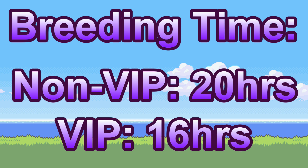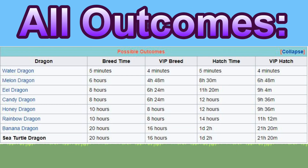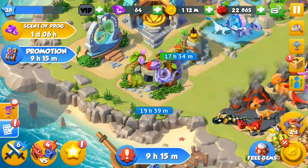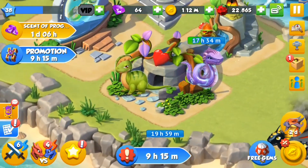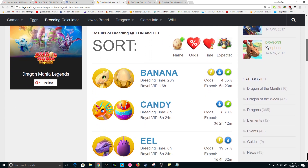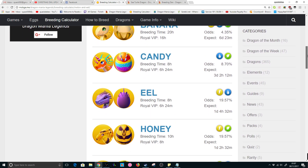However, there is unfortunately a shared breeding time for the turtle. If we take a look at the possible outcomes table from the DML wiki, you can see the breeding time is shared with the Banana Dragon, so you'll have to wait until your breeding is finished to find out whether you got the sea turtle or not. But the other 6 outcomes have pretty short breeding times, so he isn't actually too hard to breed.